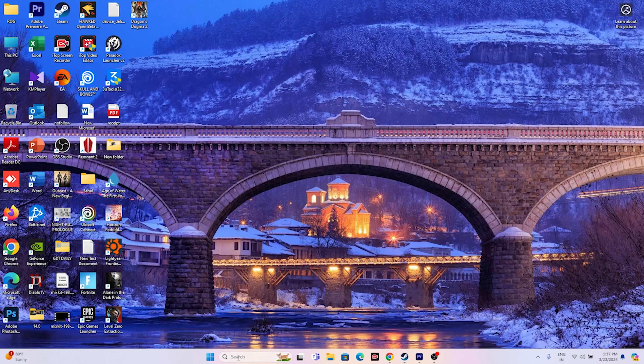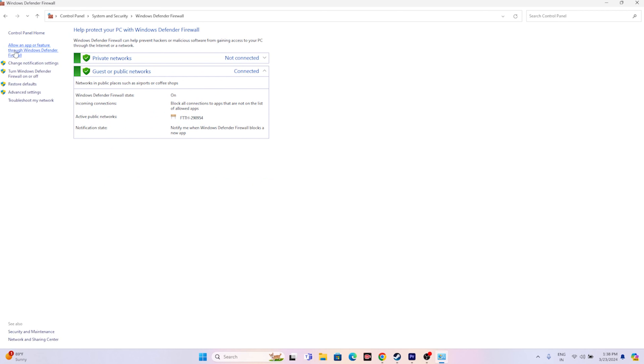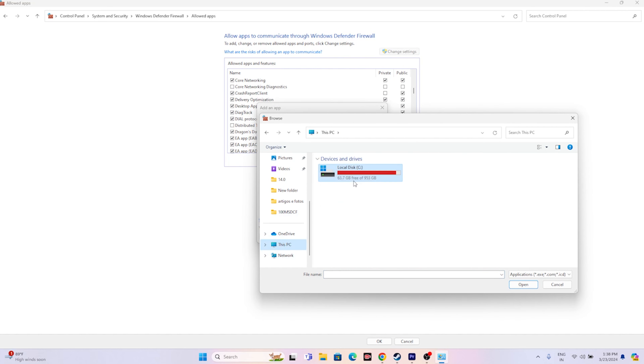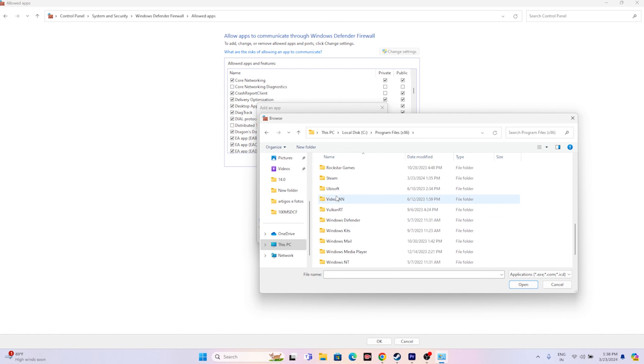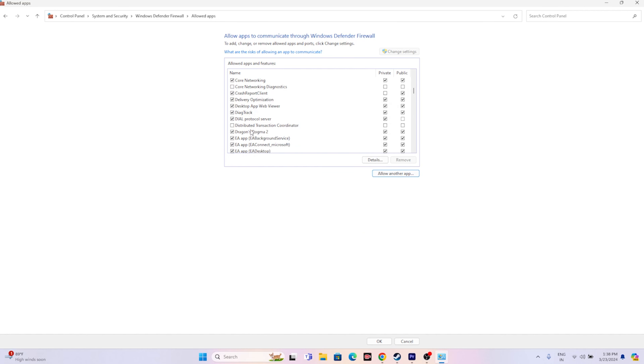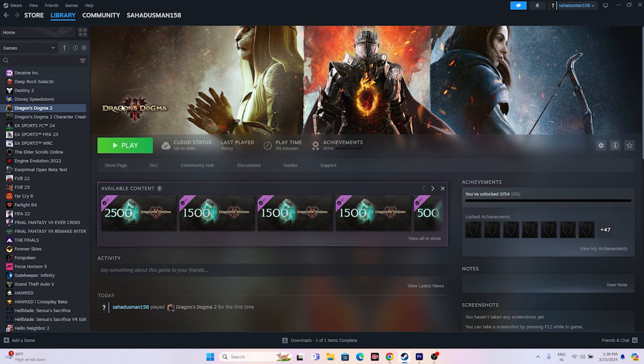Next, allow the game through Windows Security. Go to Search > Control Panel > System and Security > Windows Defender Firewall > Allow an app or feature through Windows Defender Firewall. Scroll down to 'D' and find Dragon's Dogma 2 — make sure both Private and Public are checked. If the game isn't listed, click Change Settings > Allow Another App > Browse, navigate to Program Files (x86) > Steam > steamapps > common > Dragon's Dogma 2, select it, and click Open to add it.